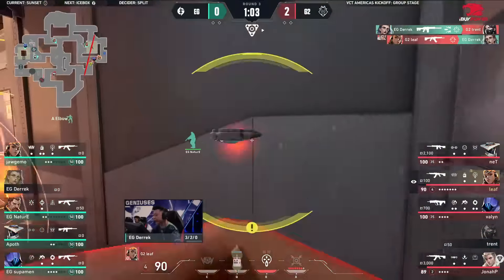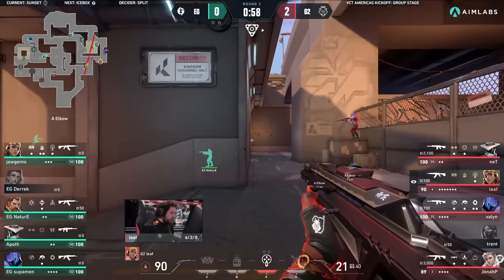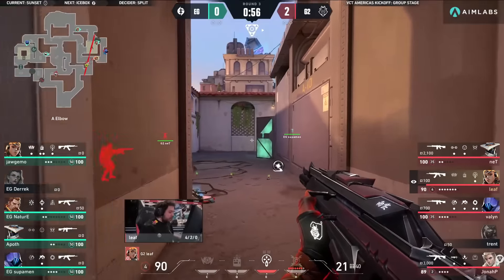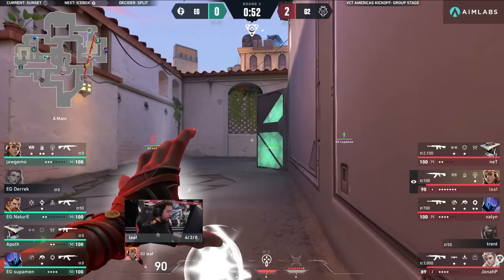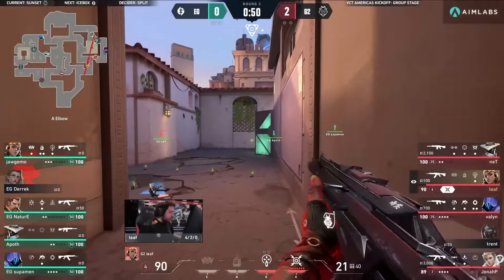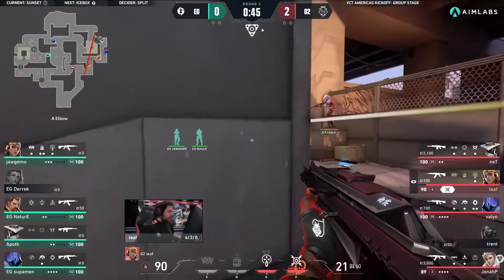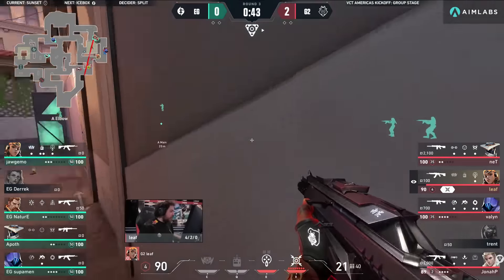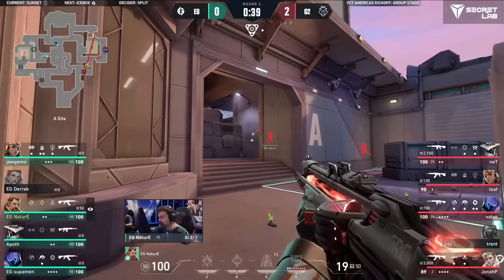The fadeaway on Trent — he has utility caught out and Leaf is there to punish. They've established control on Elbow. EG now scrambling to try to get back towards A. They just cut noise. Getting a Raze Rocket — this could be huge into this round. Reagro coming from EG onto the Elbow area. A bonus here would be a dream start for G2. This is huge here.